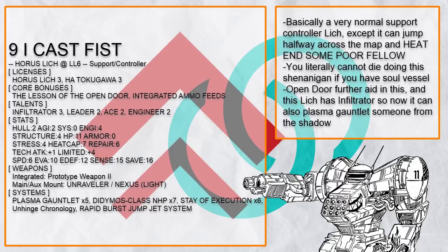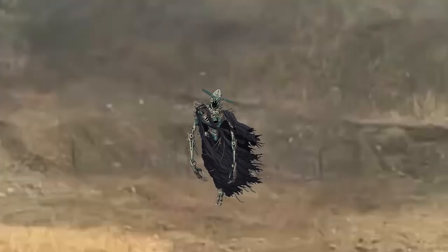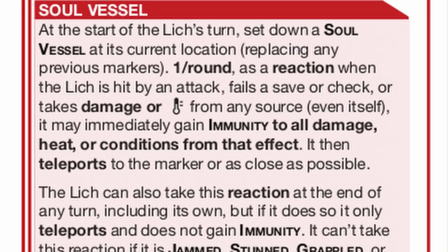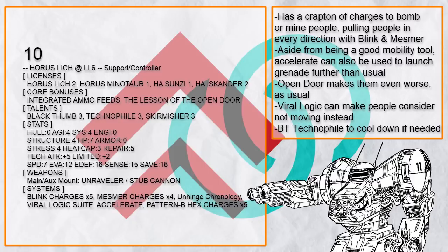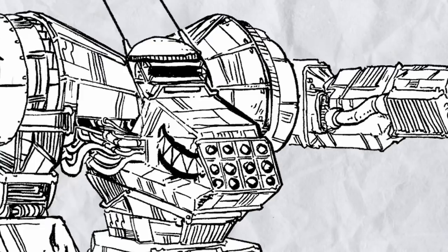This is iCastFist — basically your average support/controller Lich, except it can also jump and has Ace so it can travel half the map quickly, cast Plasma Gauntlet on a poor fellow, instantly explode, and teleport right back to its original spot with no harm done at all. Thanks to Lich being able to just not die, suicidal tactics are now repeatable and viable. Just to remind people: Lich being able to reverse time is just a flavor thing — it does not let you regain limited charges or make bullets travel back into your loading weapon. And finally, since Lich has so much systems points to spare, why not give it a ton of grenades to throw? You can even use Accelerate to extend your grenade range, making them pseudo range-10 systems.